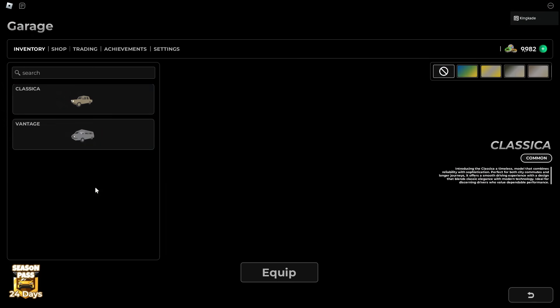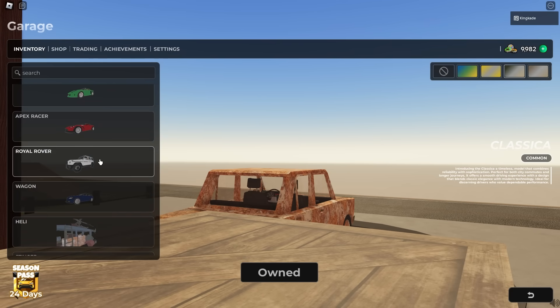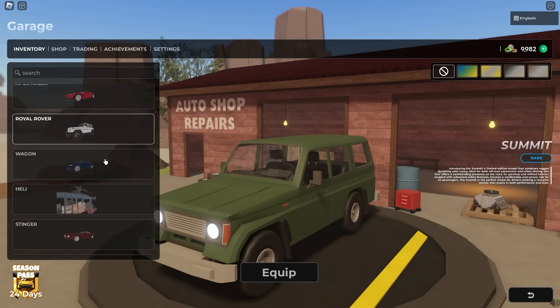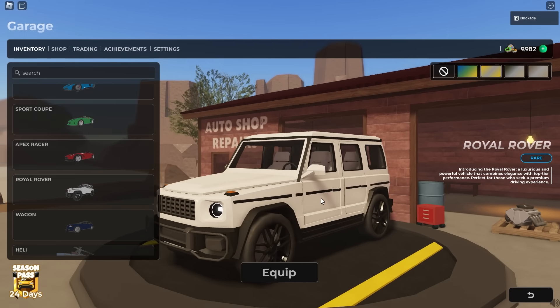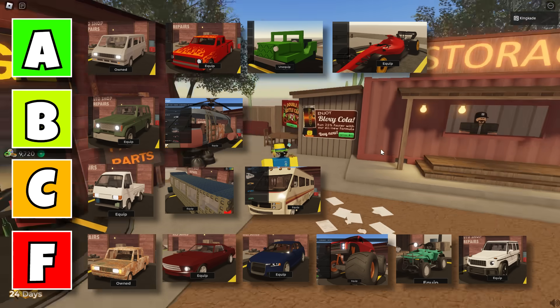The last car is the royal rover. We're not going to test this one in-game because it's super bad. Even though it looks similar to the SUV, it's not the same. If you ask anyone on the dusty trip Discord server about this car, they'll say it's the worst car in the game — it uses tons of gas and is overall not good at all. It's going all the way into the F tier.